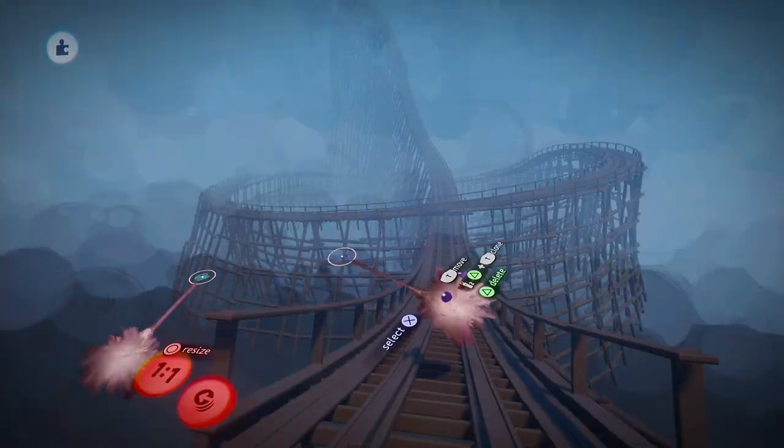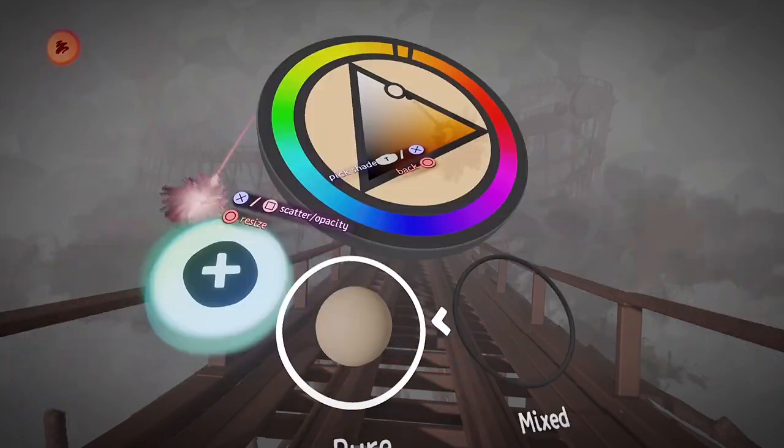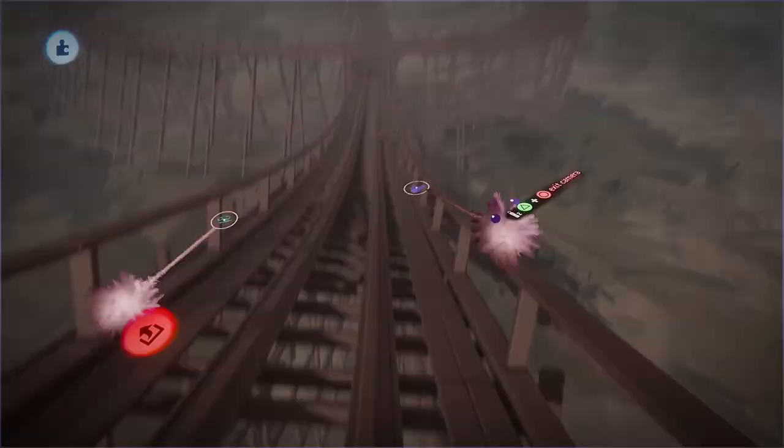By using two Move controllers I can quickly clone a few elements along fitting parts to generate the whole rollercoaster track in just minutes.